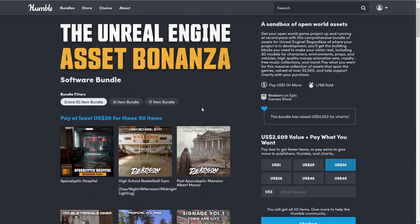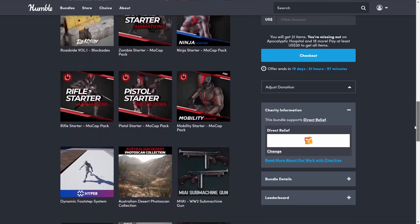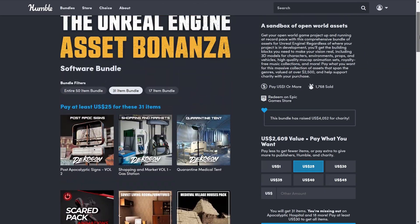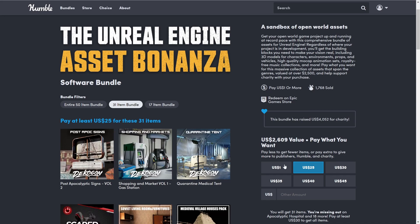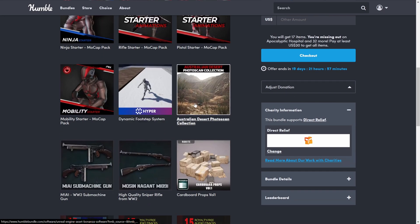This bundle is divided into three price points. The maximum tier, where you get all 50 items, is $30. There is a $25 tier but just pay the $30. The $1 tier is not bad actually — you get the two weapons and just for those it's worth it.